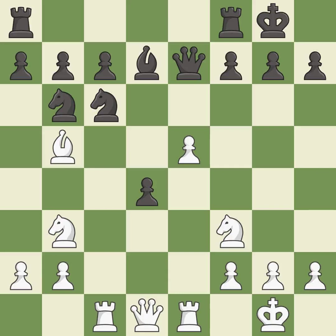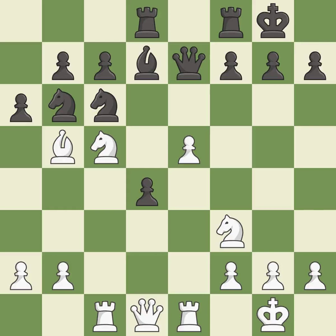This develops a rook off its starting square, getting it into the action. It is best. This activates a rook by developing it off of its starting square. This threatens to push a passed pawn towards promotion. It is best. This overlooks an opportunity to win a pawn. This permits the opponent to kick a bishop — it is an inaccuracy.